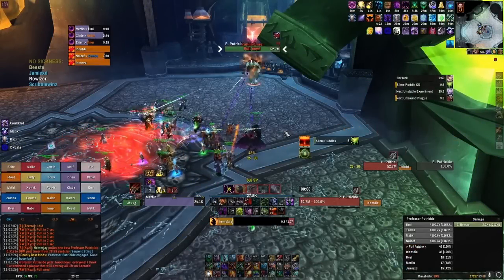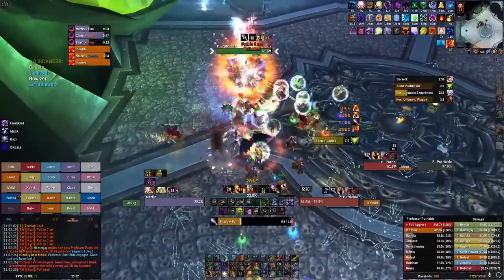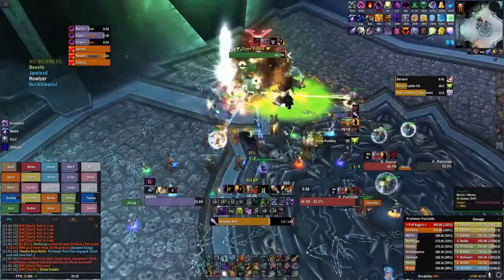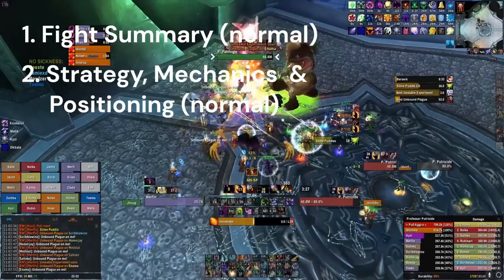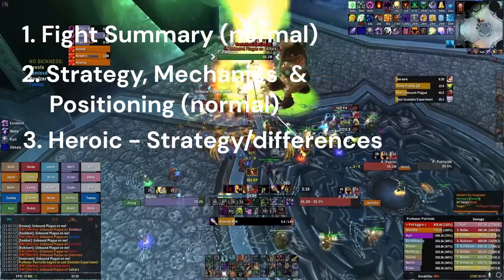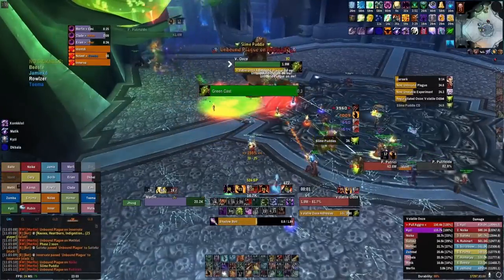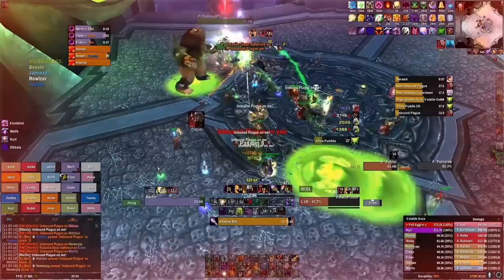Professor Putricide is a 3-phase encounter and the final fight in the Plague Quarters. You will need 2-3 tanks, 5 healers, and the rest DPS. This encounter is notably more difficult than previous bosses and is often considered to be the mid-raid wall within ICC. Given the complexity of this fight, I'm going to structure the video as follows: a brief rundown of normal, then a detailed strategy breakdown, then the heroic version with deviations. There are many ways to do this fight and I am the least confident the strategies I discuss will stay relevant heading into the launch of ICC.